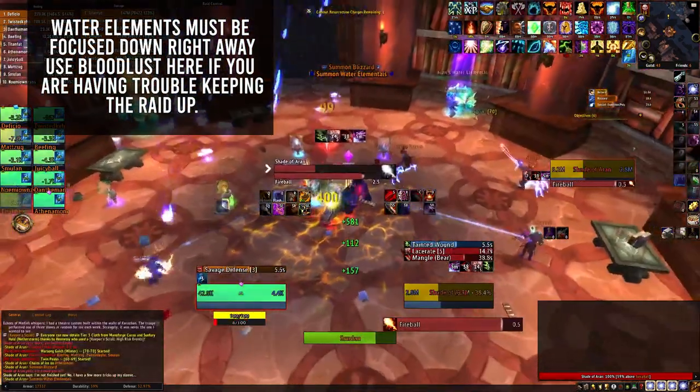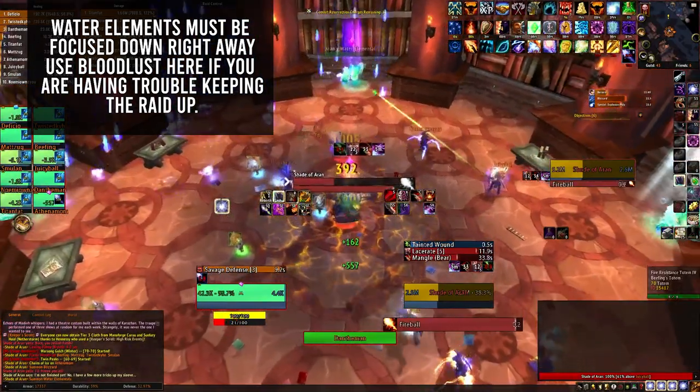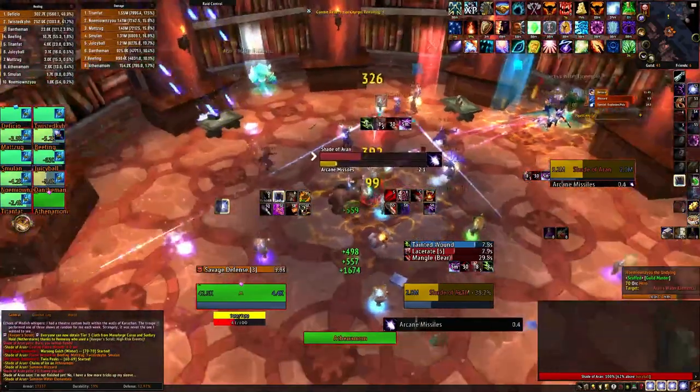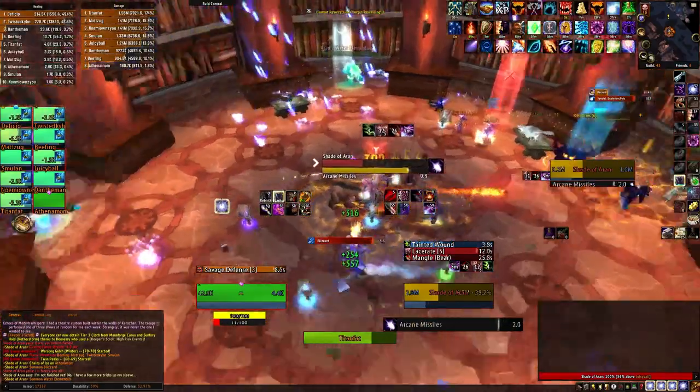At 40% health, Shade of Aran will summon four water elementals. These need to be focused and killed right away. Melee DPS need to be careful if Circular Blizzard gets cast during this phase. This is a good time to use Bloodlust if you're having a hard time keeping the raid up during this damage.